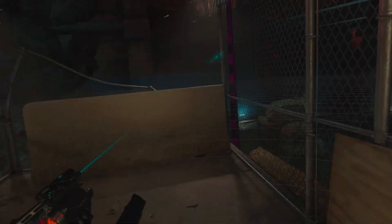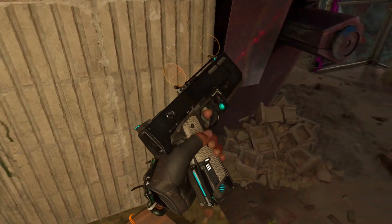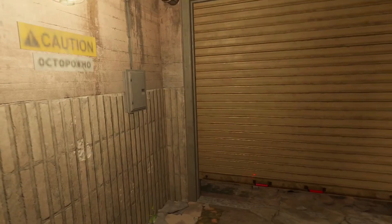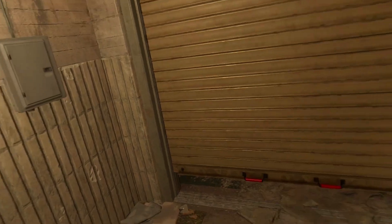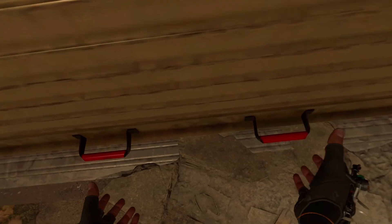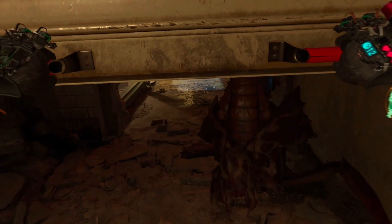Hey guys, welcome back to another Half-Life Alyx video where today we're gonna kill some more weaklings with some more weak end lions, because they're literally just baby tutorial characters. They're nothing more than just baby enemies.